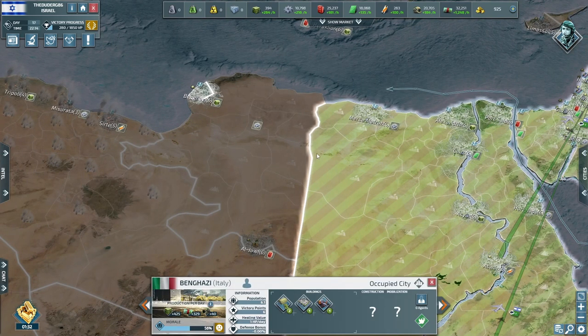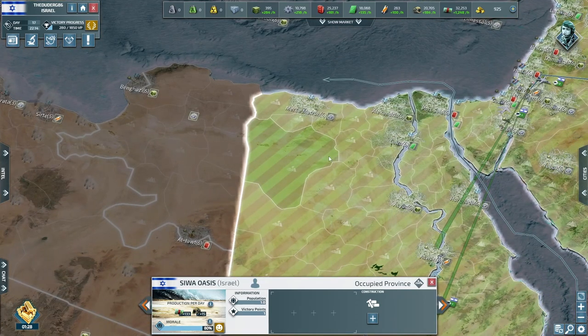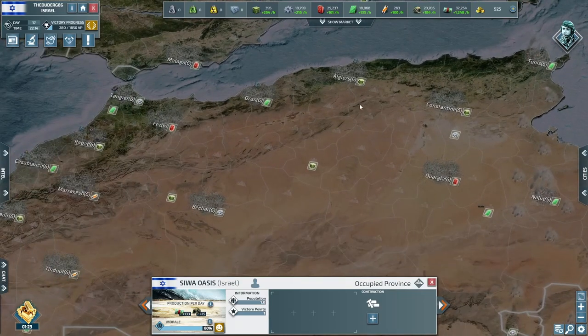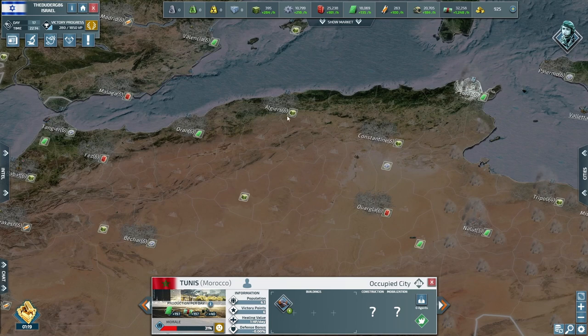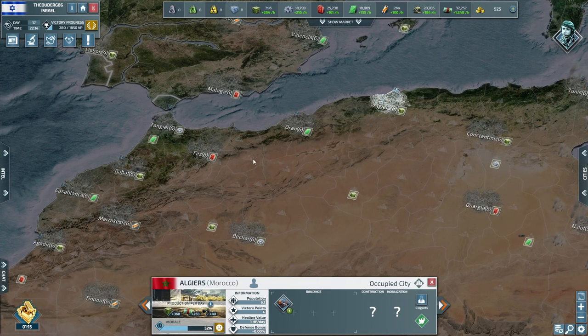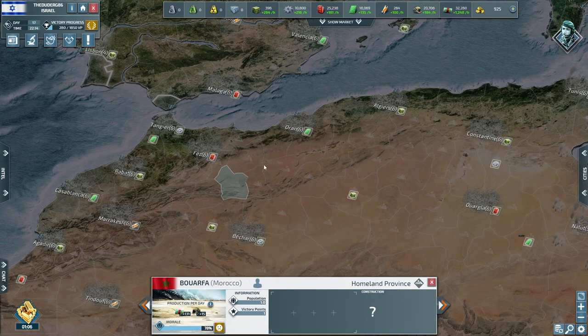We'll start getting our navy ready for whatever Morocco is planning. Going to have a look — they've attacked all the coastal ones and just took them. They've got a level four here, so this is probably where they're building most of their navy if not all of it. Yep, that's going to be all of it.